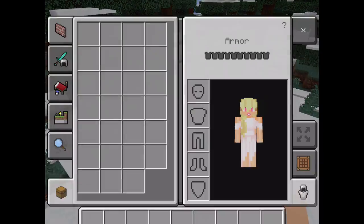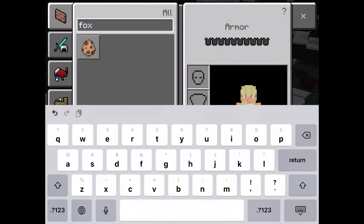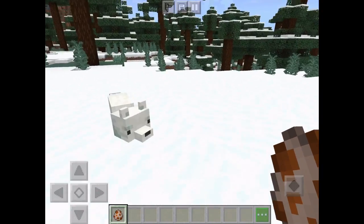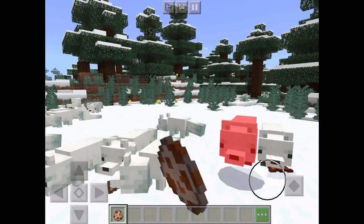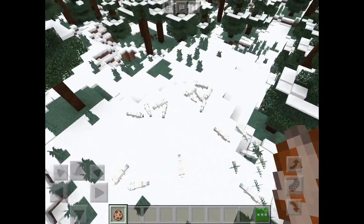You can type in 'fox' and then spawn them. See, they are snow foxes, which is really cute! I'm going to spawn some all over the world because I love foxes. See, these are the snow foxes.